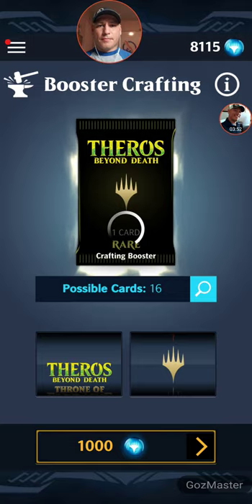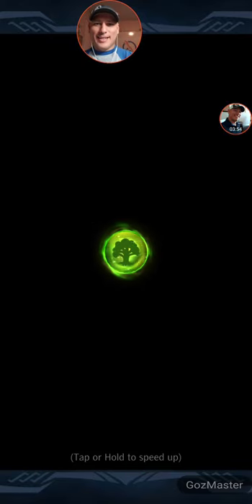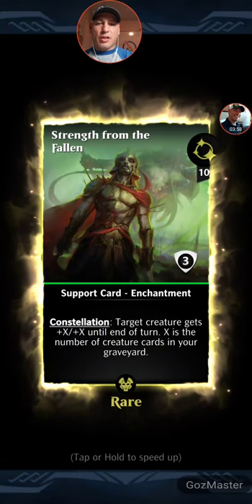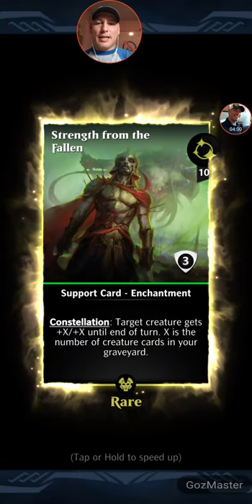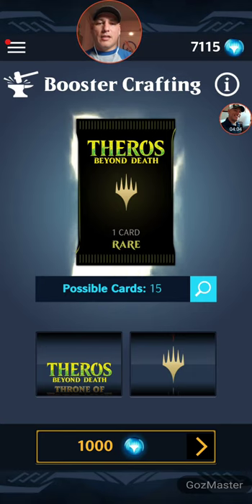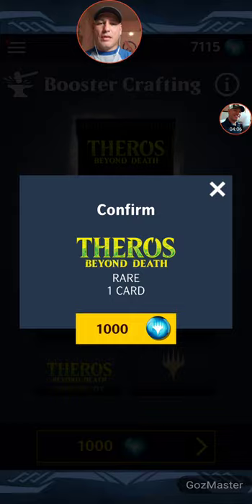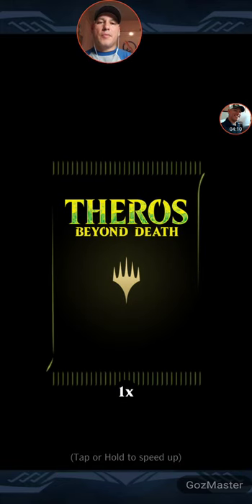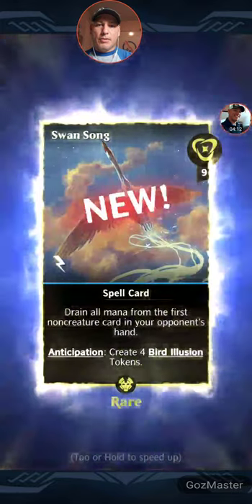All right, number four. Green card — Strengths from the Fallen. Constellation: target creature gets plus X, plus X until end of turn, where X is the number of creature cards in your graveyard. Cool. It costs ten or less, so I could probably use that with Blue Sun's Zenith on some of my combo decks.